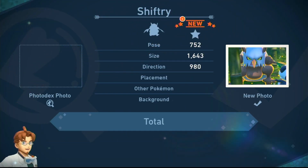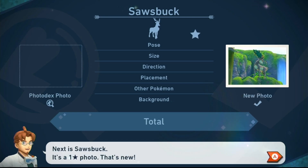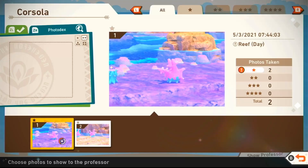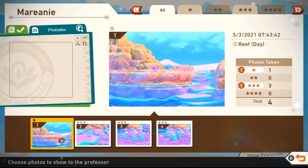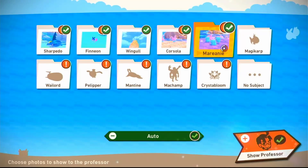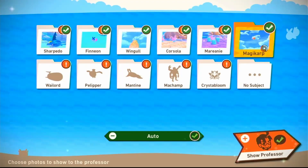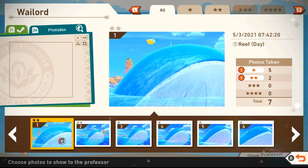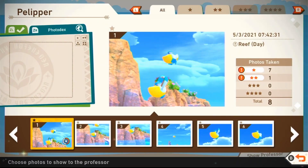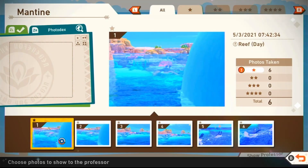Something cool about this game is every photo you bring him is ranked between one star and four stars. The more unusual the behavior of a Pokemon is, the higher stars it gets — so if the Pokemon is just standing there not doing anything special it'll probably be a one-star photo, all the way up to four stars if it's doing something it rarely does. When going through your photos it will tell you if it's a one, two, three, or four star photo, and you can keep up to four photos of each Pokemon in your photo decks — one of each star ranking.